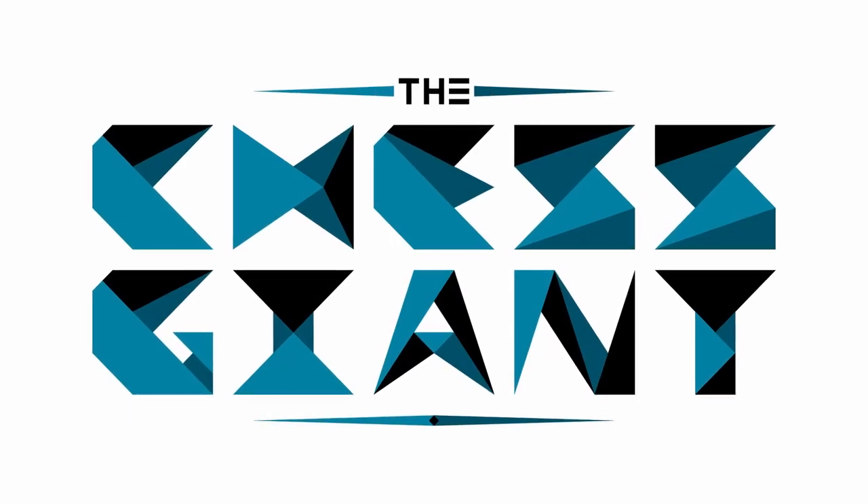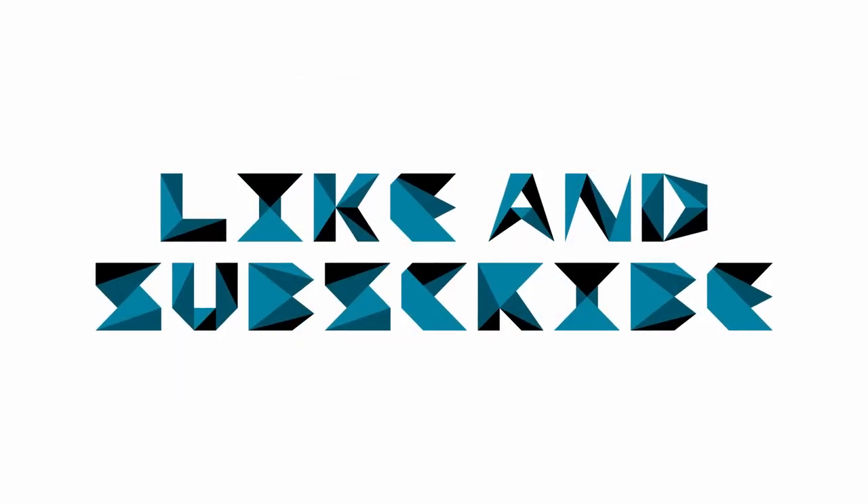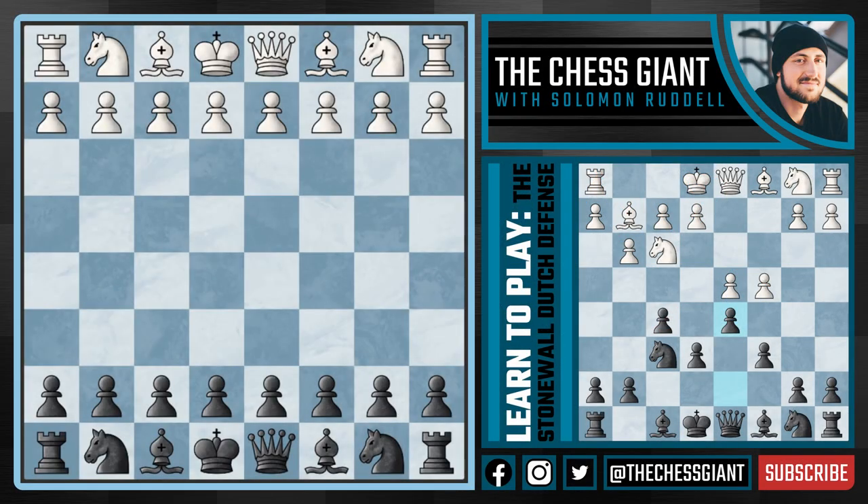What's up guys, welcome to the Chess Giant. This is Solomon Riddell and in today's video we cover one of the big three systems of the Dutch defense — the Stonewall Dutch. This is one of my favorite openings for black against the move d4, and it has a proven track record at the professional level. Magnus Carlsen himself has beaten Fabiano Caruana and Vishy Anand with this exact system, and I'm super pumped to show you all the chess opening theory and strategy behind it.